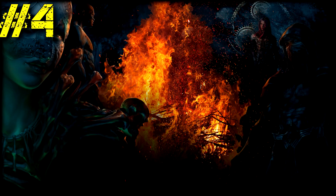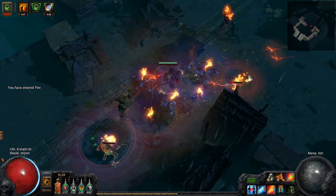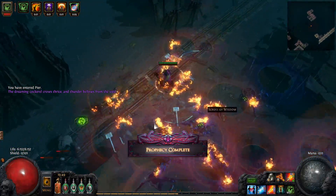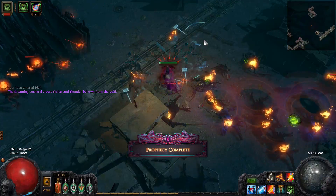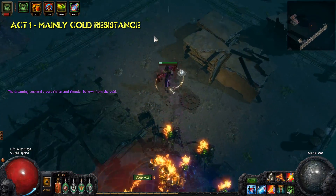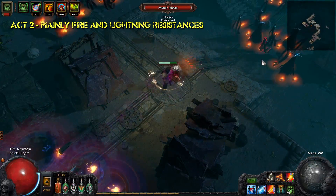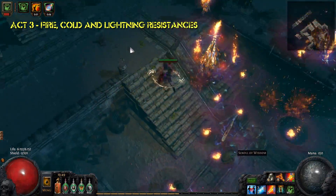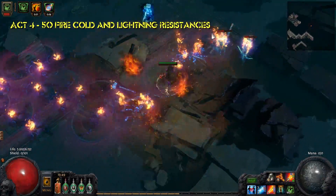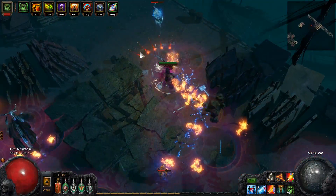Tip number 4: resistances. Resistances play a big part in your survival in Path of Exile. There are 3 elemental resistances — fire, cold, and lightning — and one for chaos damage. The maximum you can reach in each by default is 75%. When you first start the game you will have 0 in each resistance. In act 1 you will mostly need cold resistance. In act 2 you will mostly need lightning and fire resistance. In act 3 you will need all 3 resistances. For act 4 you should try to have at least 50% in all resistances before progressing. Chaos damage is only really scary when you enter maps, so you shouldn't worry much about it until then.